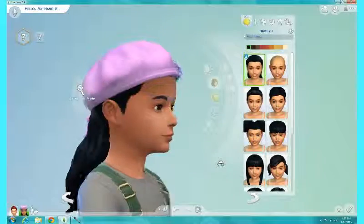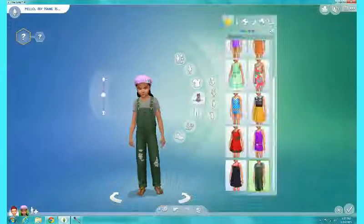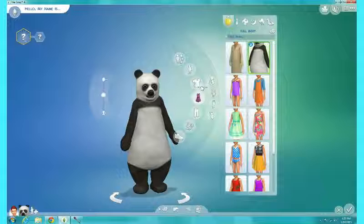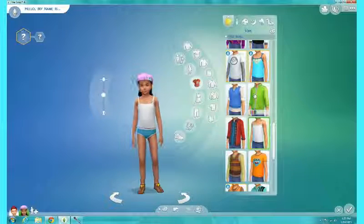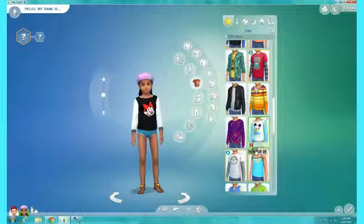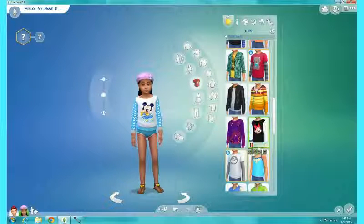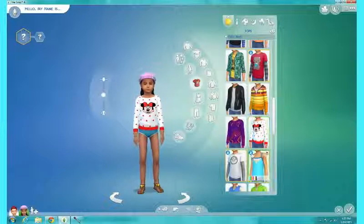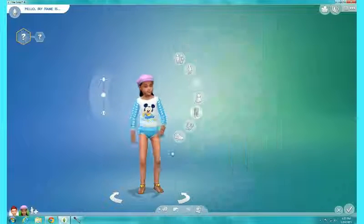I'm very obsessed with this new hair that came with the new game pack, and I really like it for the girls. I did get — I didn't get the new dress I was thinking about. So, new top — it's these Mickey Mouse and Minnie Mouse shirts. They are universal so they can go for boys too, but I prefer to show them on the girls. I think they are pretty cute.